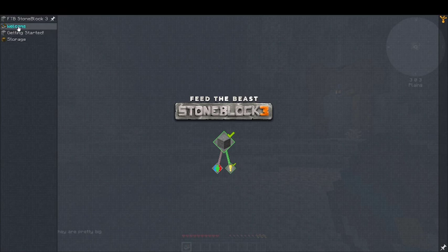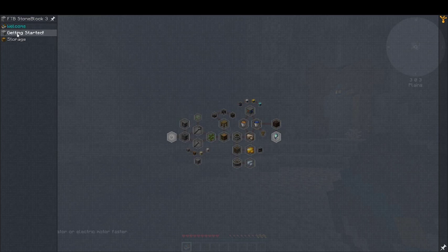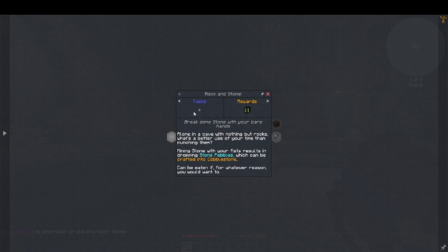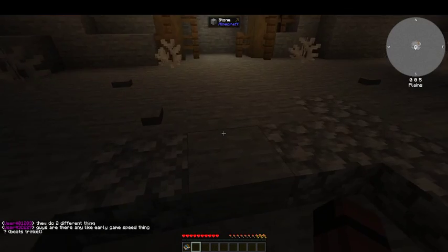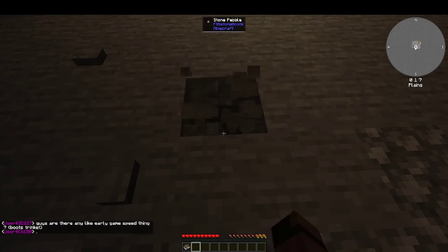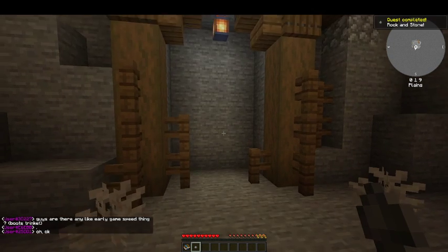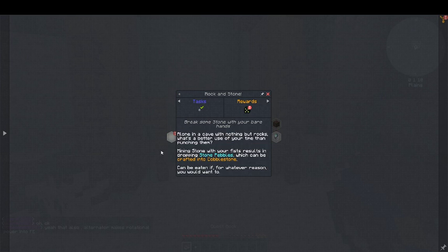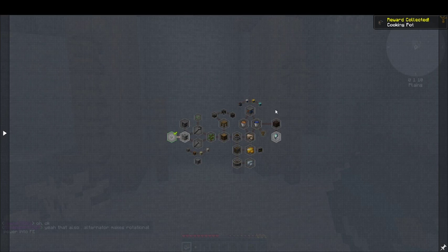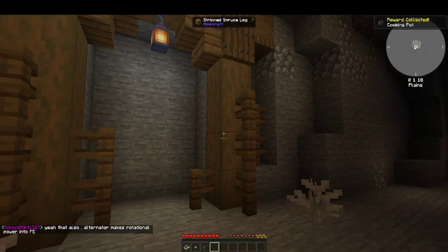We're going to jump into the welcome bar. This is the welcome bar — going down to getting started. Getting started, we're going to punch some wood. Looks like we're going to be gathering some stone pebbles, just beating our fists against the ground. Let's go ahead and do that. One pebble — what do we get for our one pebble? We got a cooking pot! That's the ticket there.